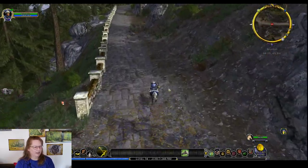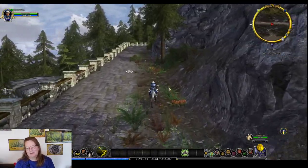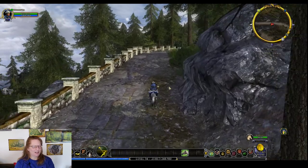We'll put a bunch of topiaries in front of that door. There's a house on the server with a bunch of topiaries in front of the door and you have to figure out how to get around them to get in.